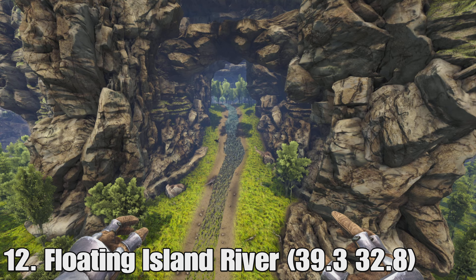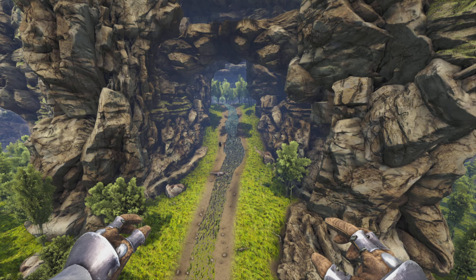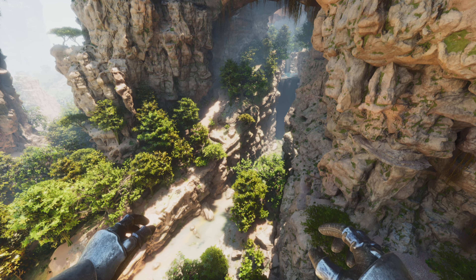Number twelve is the floating island — specifically the river that comes out of the front of it. Before it was kind of just a slope coming down, and now it's like a giant waterfall with a path on the left that turns into a river at the bottom. Here's a shot of it in ARK: Survival Evolved and then in ARK: Survival Ascendant — it looks a lot different. I think the waterfall kind of makes more sense. It's a very small change but I thought I'd mention it.